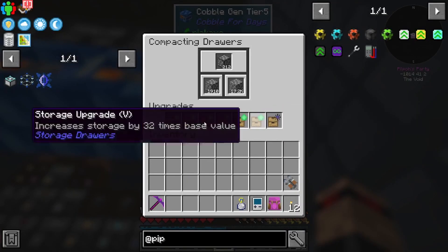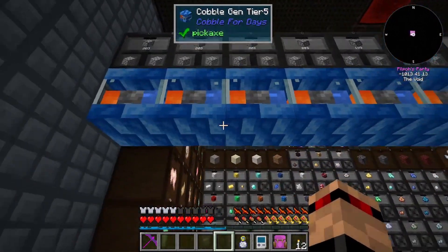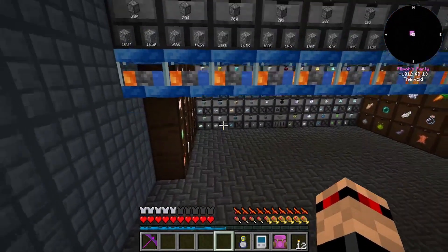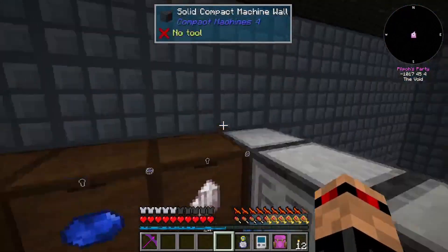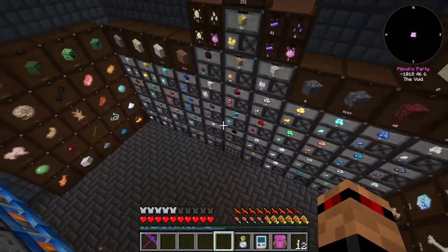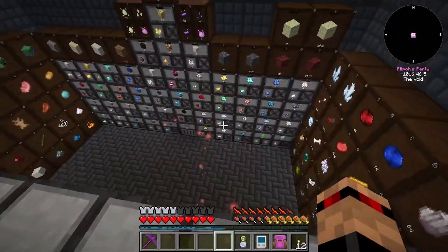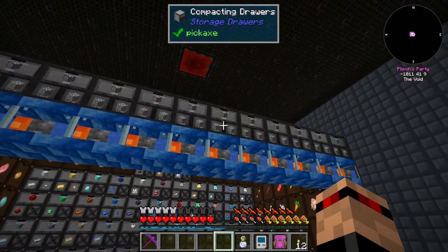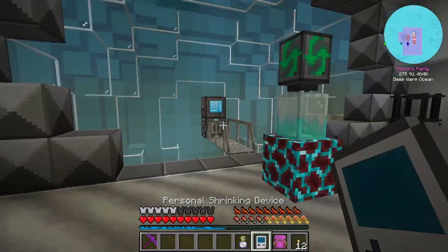The two on the ends are fully upgraded as well - they've got void upgrades and the emerald upgrade, which I think is the biggest. I kind of put them all here, this is all attached to our system up here. I'm not sure how far this goes - it means we've got a ton of cobble coming in now. Let's get back to the other thing I was working on.